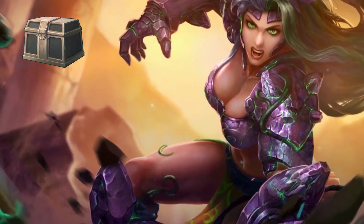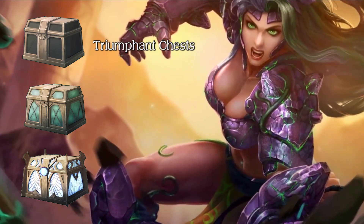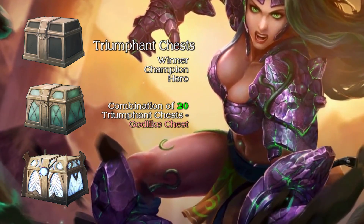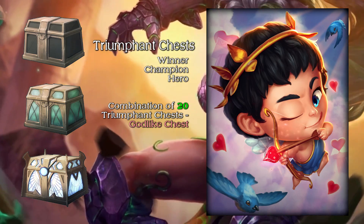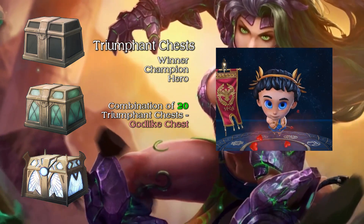Triumphant Chests are a new system coming to Smite that will reward players for winning games every week. They will not replace daily logins and first win of the day bonuses. Any of the three — Winner, Champion, and Hero's chests — will contain rare items. Unlocking a combination of the three rewards you with the Gauntlet-like chest, which will contain the rarest items, including the exclusive Head Over Heels Cupid Skin.